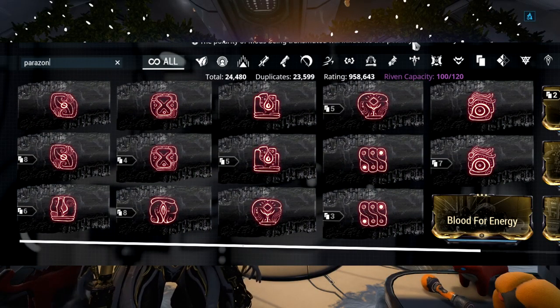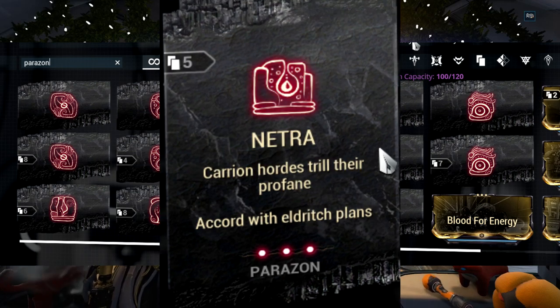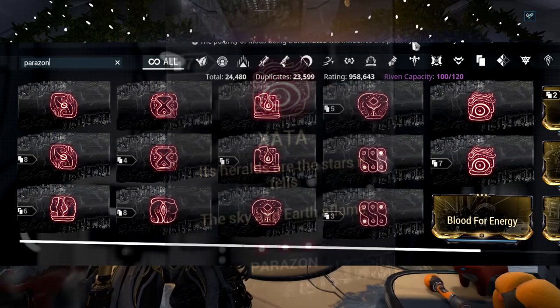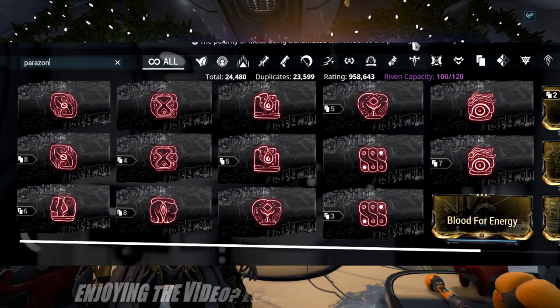There are 8 Immortal mods: Vass, Jahu, Kra, Lok, Netra, Riss, Vohm, and Zatar. On these mods is a description, and for what it's worth you do not have to care about the descriptions — but do remember the name and the icon type of each mod, as this will help you.